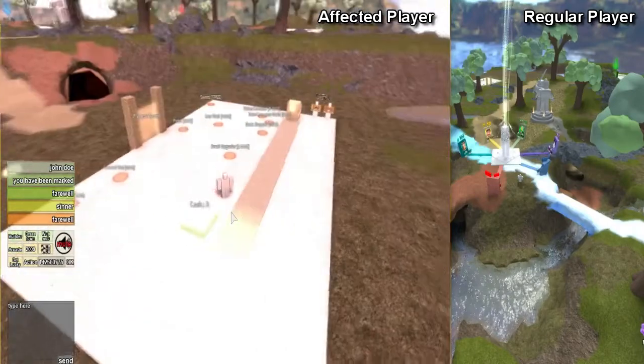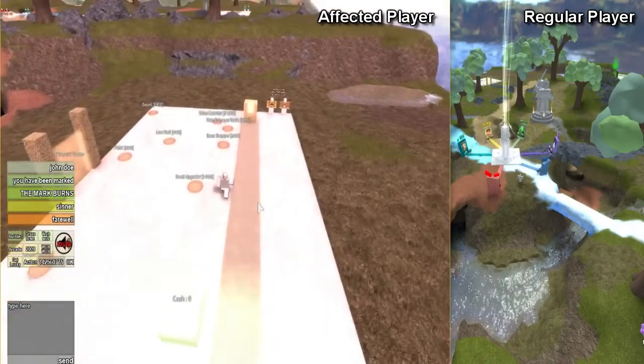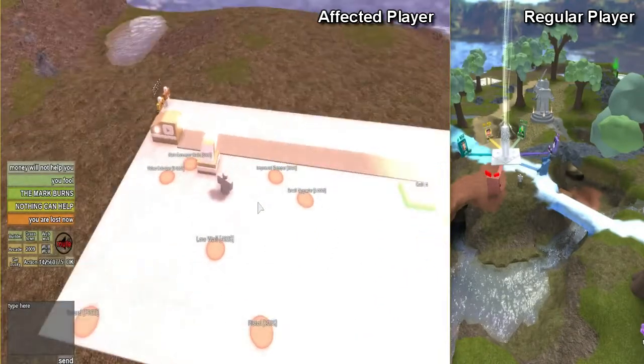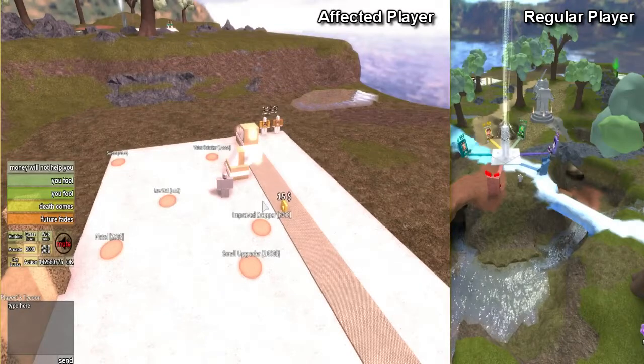This one honestly doesn't do much. It is a spooky secret check, and in order for it to do something the player can notice, it removes some of the GUI elements. Nothing too interesting. The currency buying buttons do not work naturally, but music can still be changed.